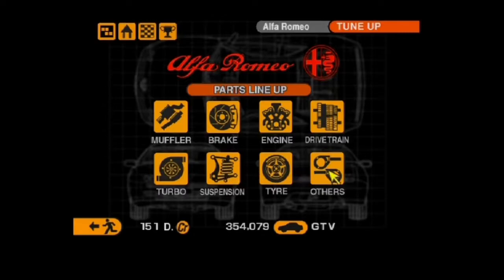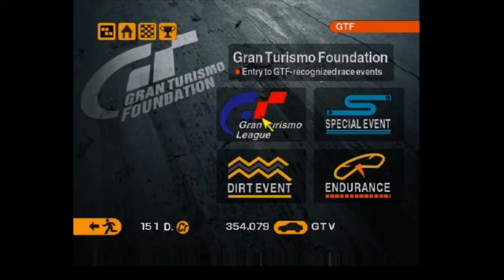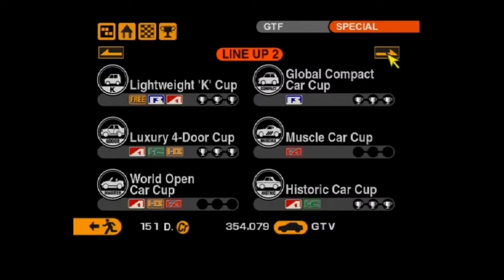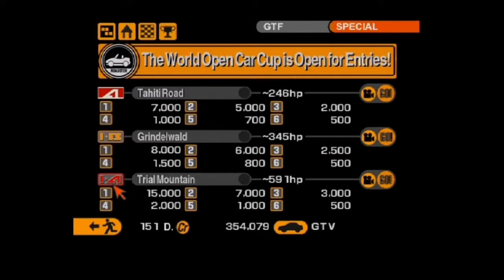I kind of thought about maybe seeing if I could purchase some tyres, but I don't think I'm actually going to be needing tyres for these events. So, we are into the race event. This is the World Open Car Cup, also known as the Convertible Car World Cup if you are playing the NTSC version. Three races here: Tahiti Road, Grindelwald, and Triangle Mountain, to officially cap off this championship.